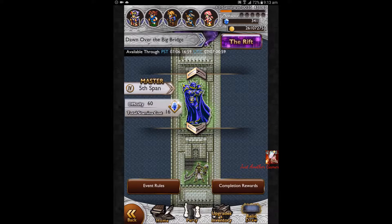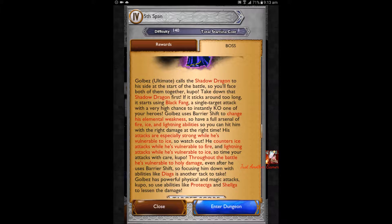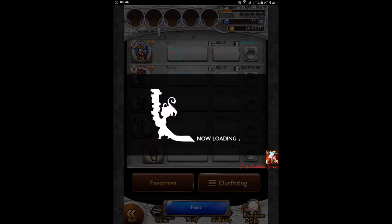I'm only following like 46 people. This will be difficulty 140, and then the Shadow Dragon — I'll face them both. Elemental changes: he counters ice attack while he is vulnerable to fire. I gotta use the right one throughout the whole fight, and exploit the Shadow Dragon's weakness to Holy, then reduce the Shadow Dragon's attack.